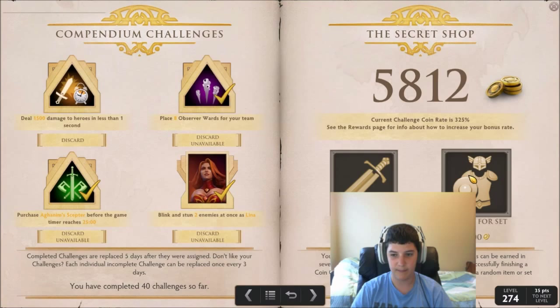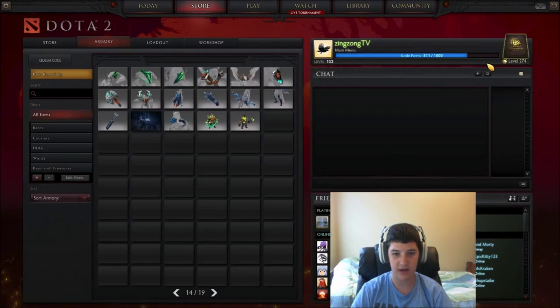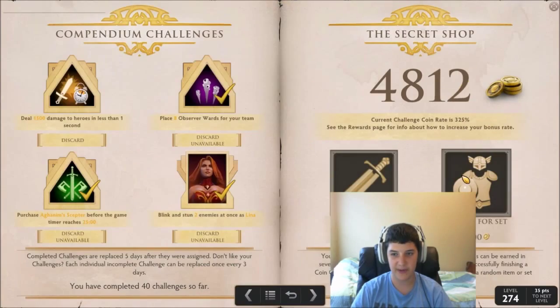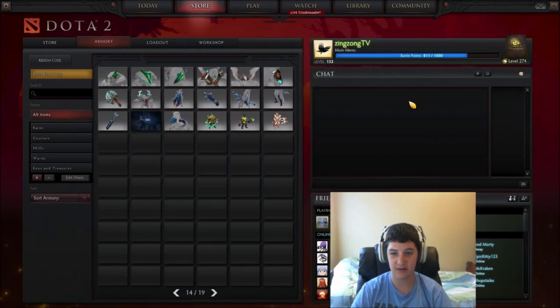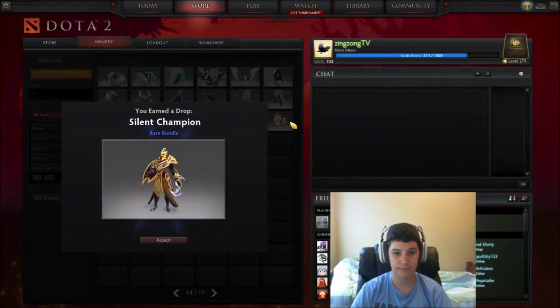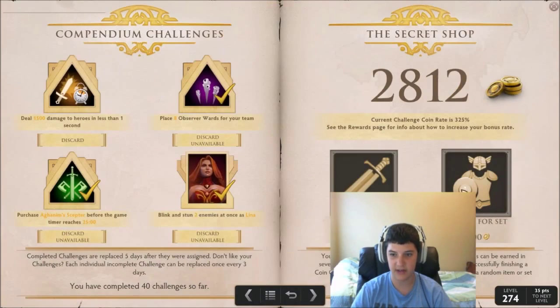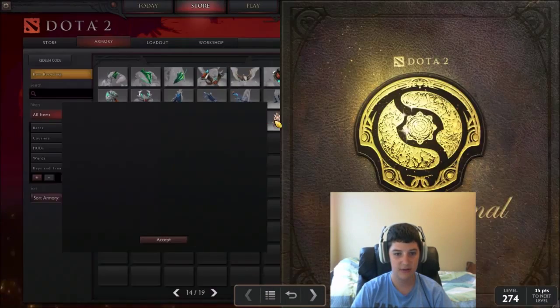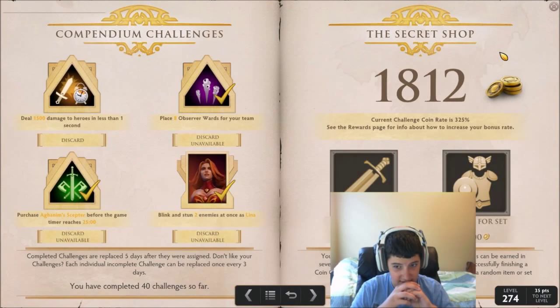Freakin planes man, like what are you doing? Just keep getting all the sets. Oh, there's a Pugna set! So many sets — I'm not gonna use hardly any of these. I don't even know. I got three more. Ooh, a Slardar set! Already got a Slardar set — two more sets. Oh, Clinkz paint. All right, the last set.